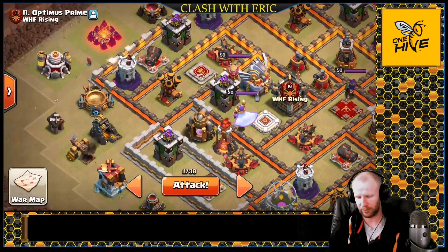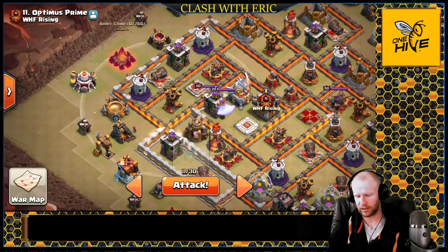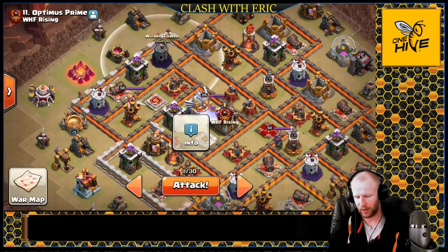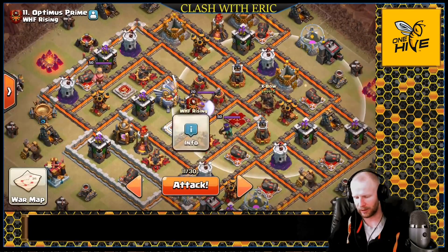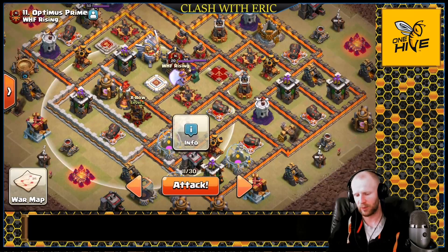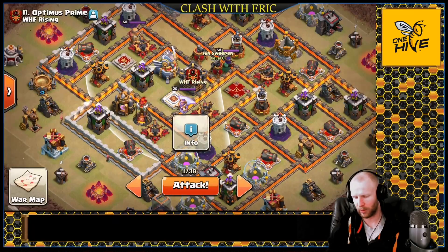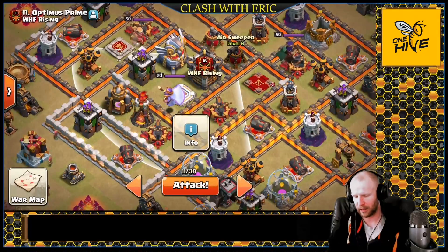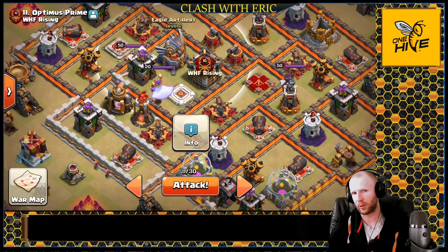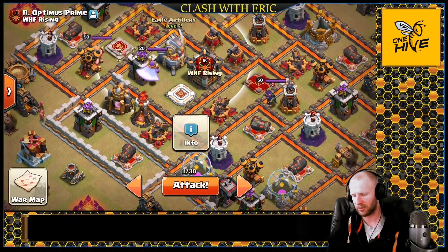The slammer will path into the air defense there, and we'll have the baby dragon to clear trash to keep those dragons centered and push them into the base. As soon as the wizard tower is down, the eagle is down, and as many exposed air defenses as possible are tanked, we'll send in the dragons. There's a sweeper that'll be fighting here a little bit, so I will have a rage as soon as I engage that sweeper — it'll help me get through the inferno tower, the exposed defenses, the queen, any CC troops, and carry through the eagle.